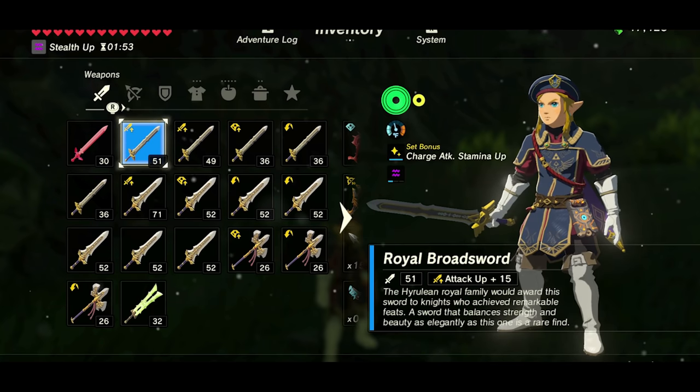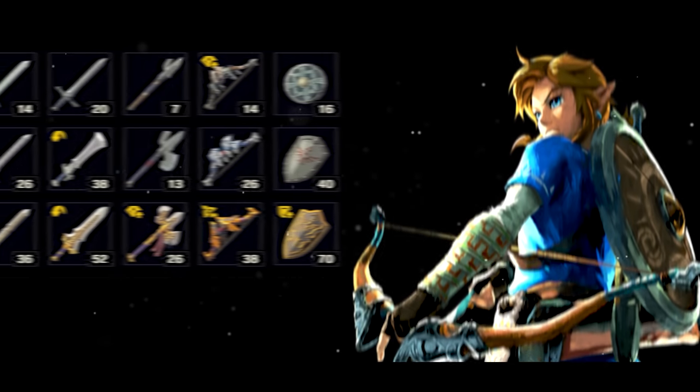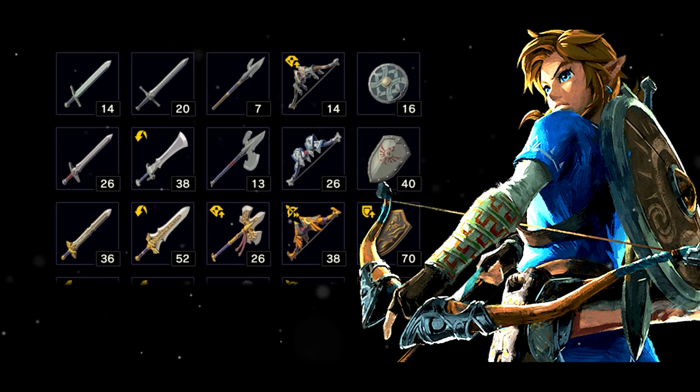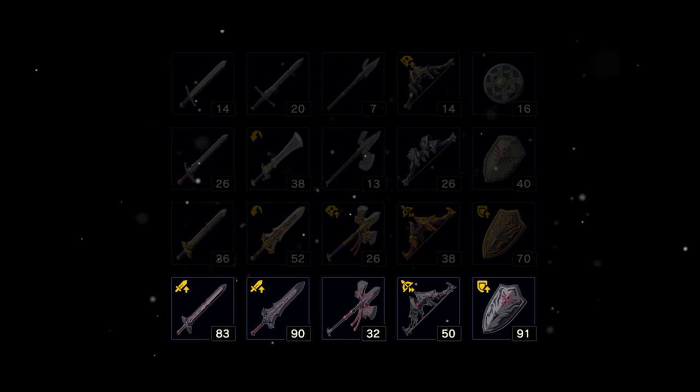It's not uncommon to see a player's inventory filled with Royal weapons, as both their attack power and durability make them incredibly useful. But there is one other set of weapons which falls under this category — a fourth tier found only in Hyrule Castle, those being of the Royal Guard series.